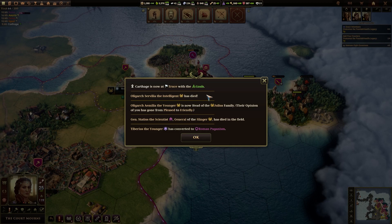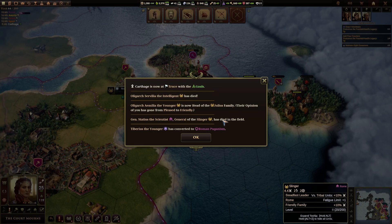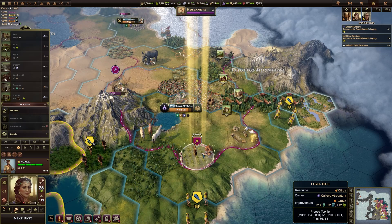Carthage has a truce with the Gauls. One of our oligarchs has died — the head of the Julius family. Surely we should be the head of the Julius family. One of our generals has died in the field. We've just got a free camel archer, so let's go for husbandry because it is one year.